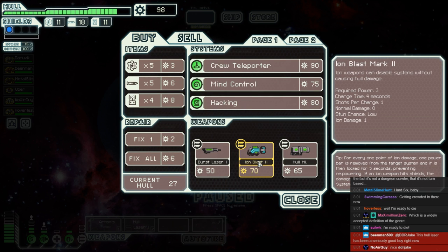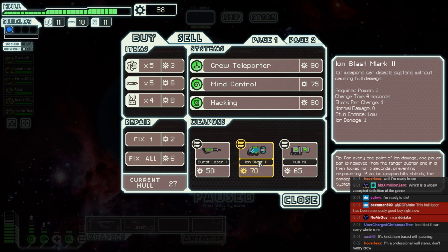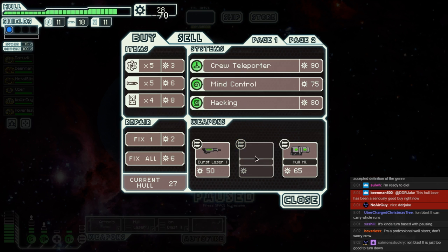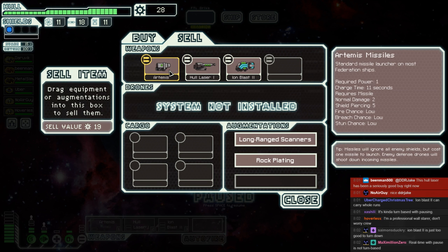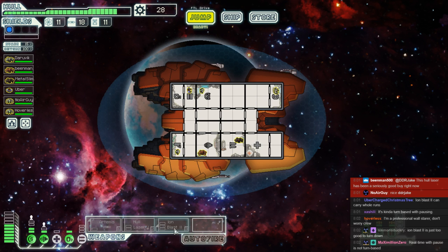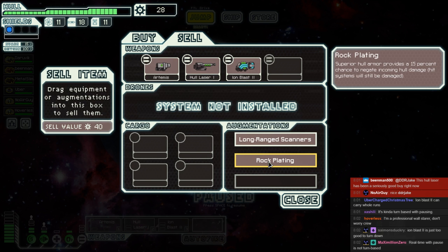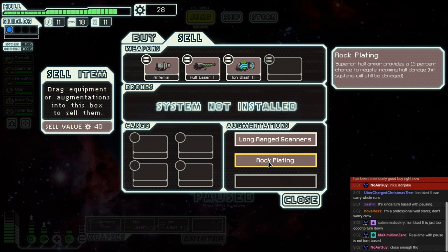Ion Blast Mark II is an extremely good weapon — we are going to have to buy that. The question is what we sell for it, and the answer is we sell Reconstructive Teleport. Farewell. We don't have the power to use the Ion Blast Mark II right now, but it's something we can work our way up to. This hull laser has been a seriously good buy. We'll need an extra tube of power if we want to use the ion blast with the hull laser, but that's probably exactly what we're going to do.